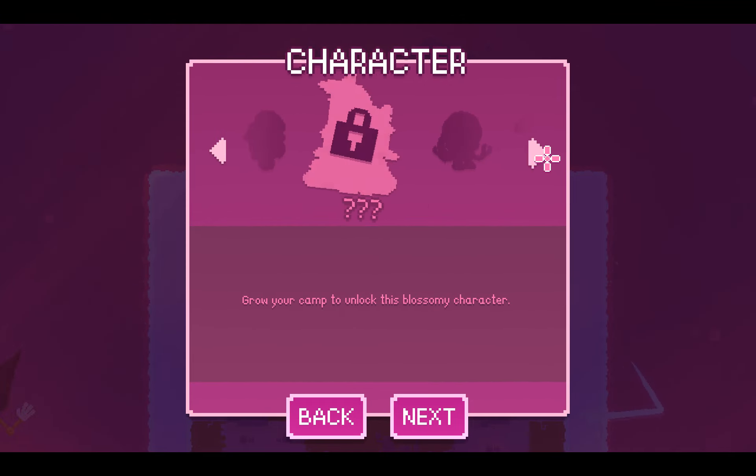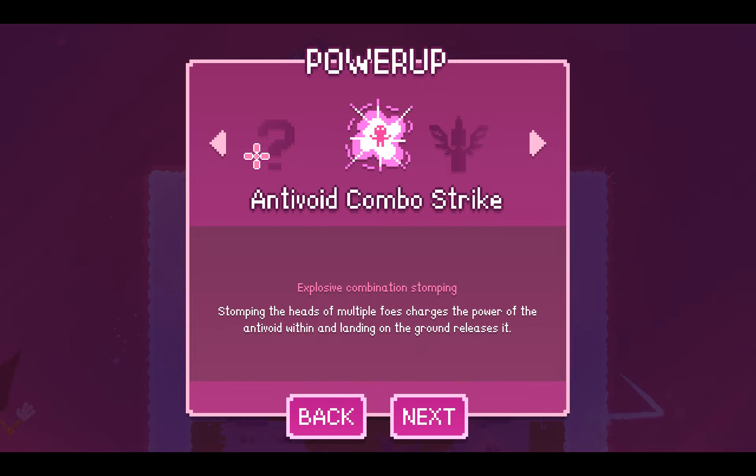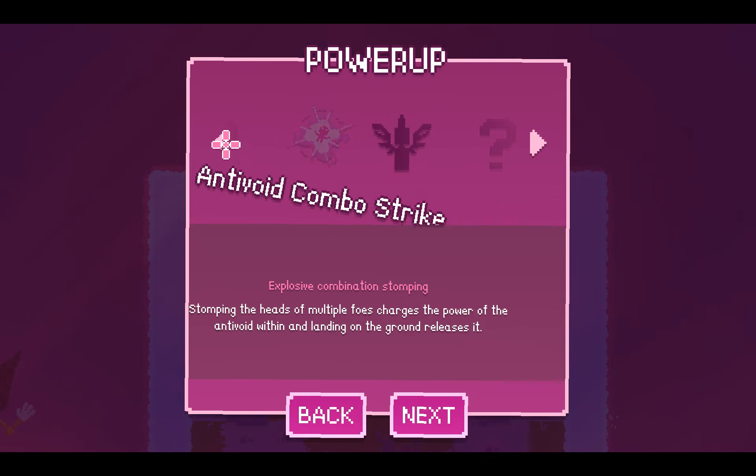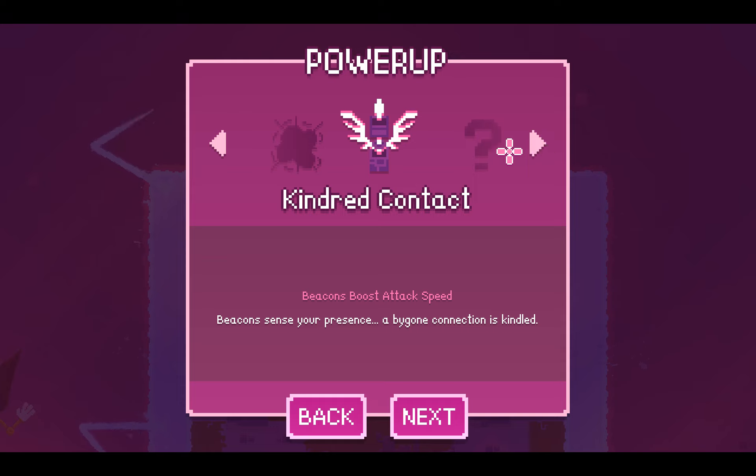First of all, you pick your character. Each character has a power-up selection — unique power-ups tailored just to them. The default character has the Anti-void Combo Strike: whenever you jump on top of an enemy and combo this with different jumps to other enemies, you gain increased power that releases when you drop on the ground. Then there's Kindred Contact.